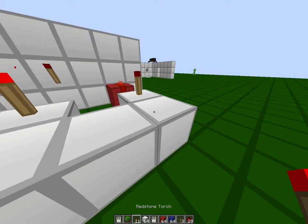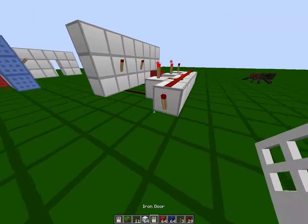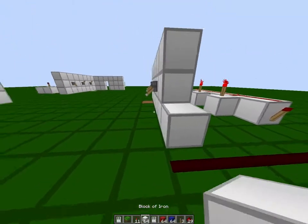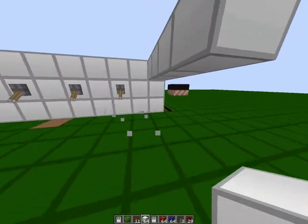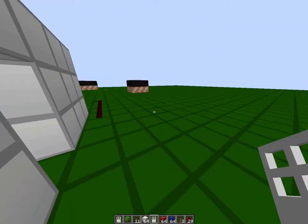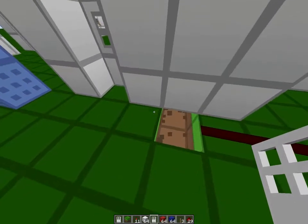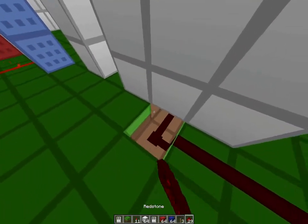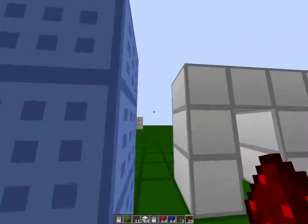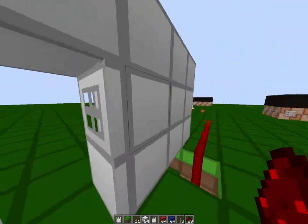Then you're gonna put redstone dust all over to the back here. Put one redstone there, right there, go over here, and make this go out one more so I can put the door right here. Put the door right there. Then you're gonna get the redstone and put this right there. You can hide the redstone a bit — go right here, put this underground, put it right there. Put it right there and right there. There you go, really easy.